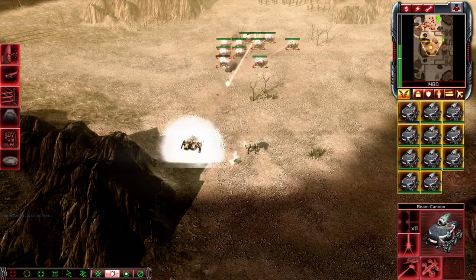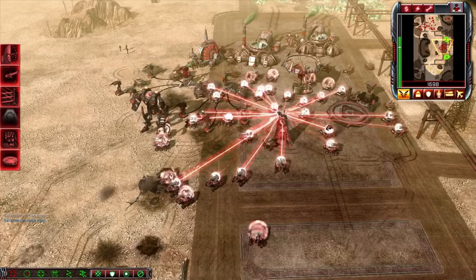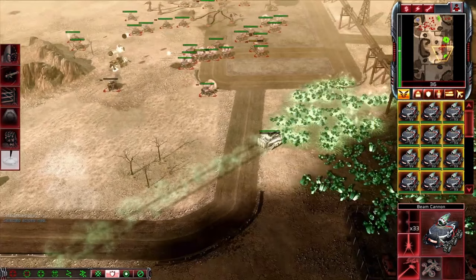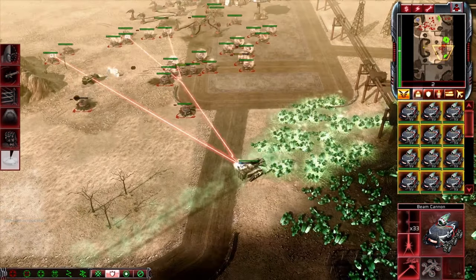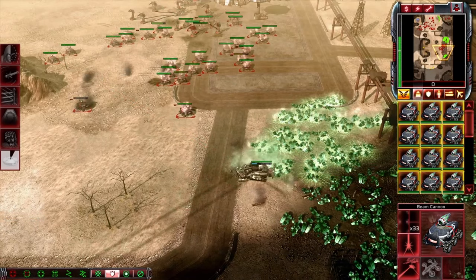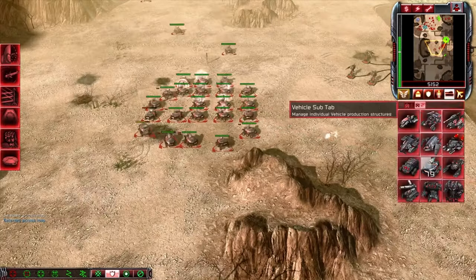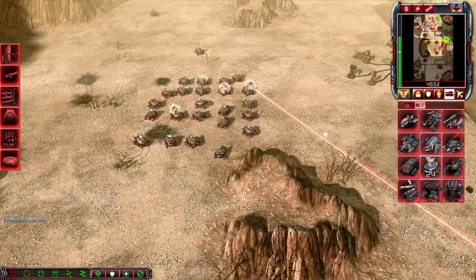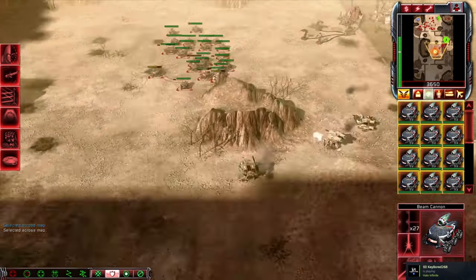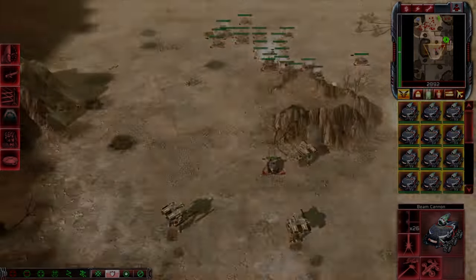Another problem that can be somewhat negated is that if the enemy is more than 7 feet off the ground, they cannot be shot by these lasers. This leaves them extremely open to any aircraft trying to kill them — so no anti-air means complete death. However, if the stars align and your enemy does nothing but build extremely expensive, heavily armed mammoth tanks that can't focus fire the laser cannons fast enough, you can easily get a landslide victory.